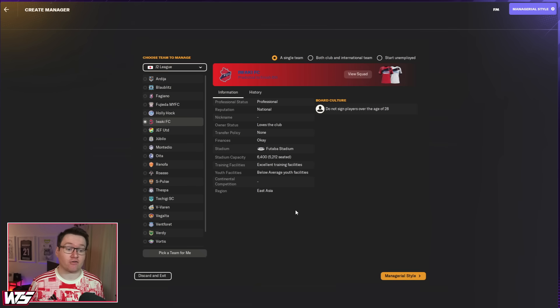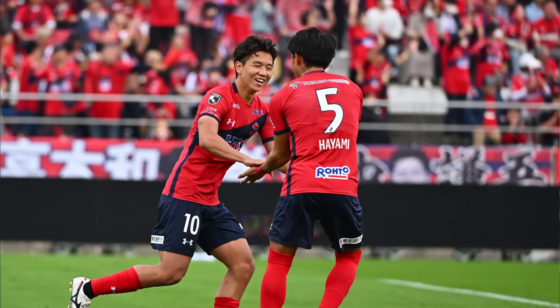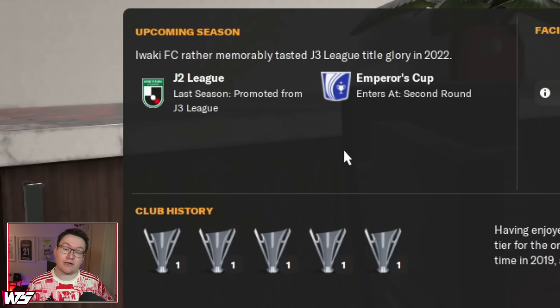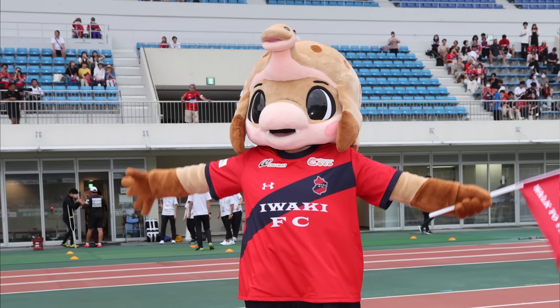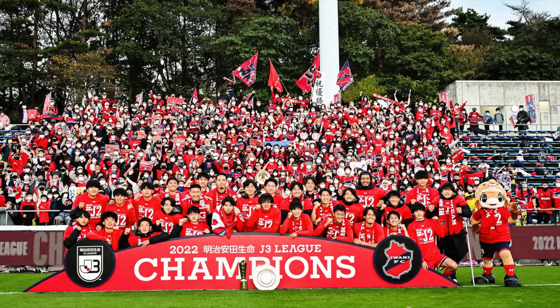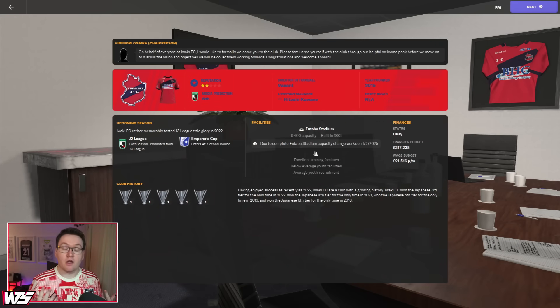In at number five, we have potentially the fastest growing team in the history of Japanese football. I don't even feel like that's an exaggeration for Iwaki FC here of J2. They made their J-League debut last year in J3 and immediately won that league. This team has a history of winning — they were promoted as champions in Japanese leagues in 2015, 16, 17, 18, 19, 21, and 22. They've had seven promotions in the last eight years.